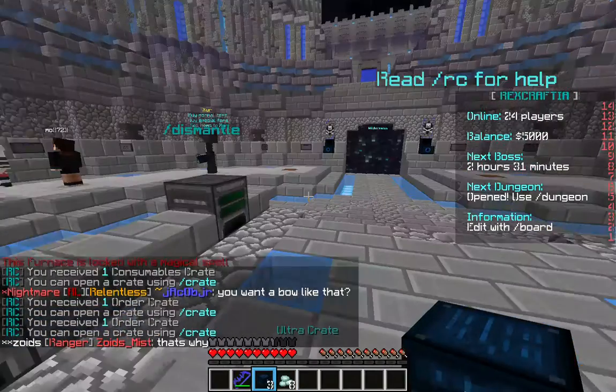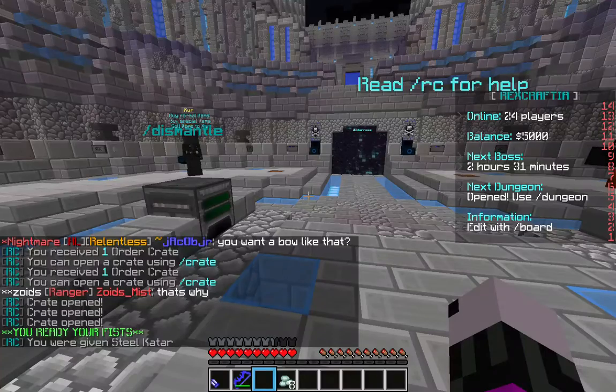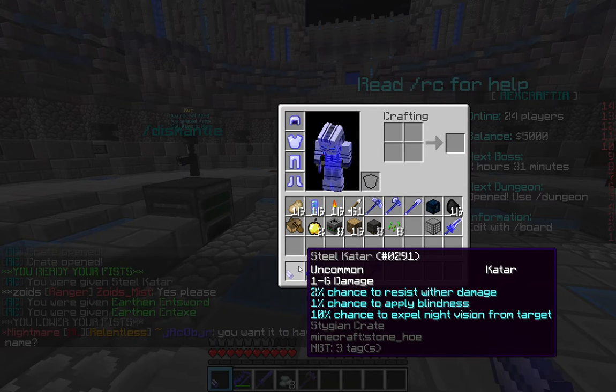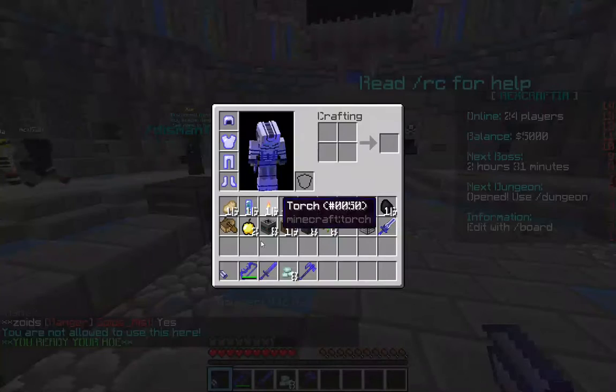Let's get back to opening some ultra crates. We got a Steel Katar and an Earthen Sword. The Katar has 1-2-6 damage, a 2% chance to give wither damage, 1% chance to give blindness to the person or mob you're hitting, and a 10% chance to clear night vision from a target if they have it.